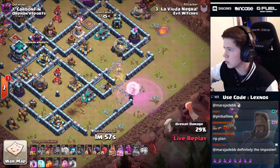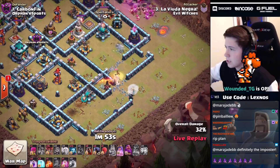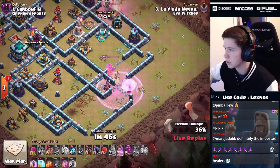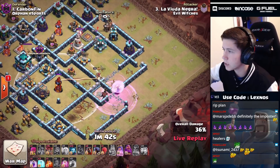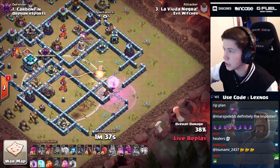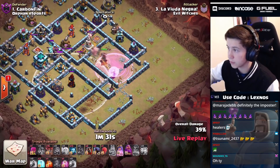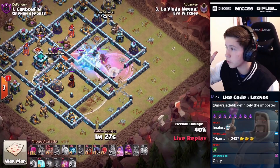She goes back around for the scatter - we're gonna rage her up again! Then she'll get the X-bow, then she does it again - this queen is a god! Hopefully the healers don't get in range of this multi-target inferno though, because that would be disaster. She's gonna get both sweepers, she's gonna get the second scatter, she's gonna get the enemy RC! This queen charge is so much value - if we can keep the healers alive. Oh my gosh, the healers are staying alive! We poison, we freeze!